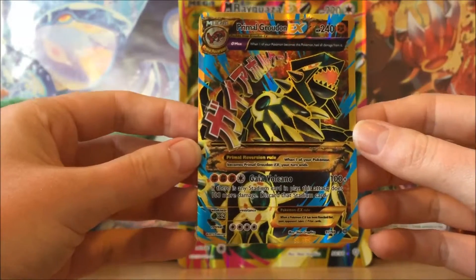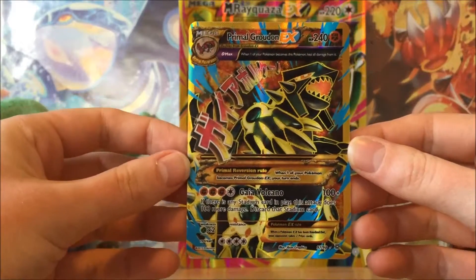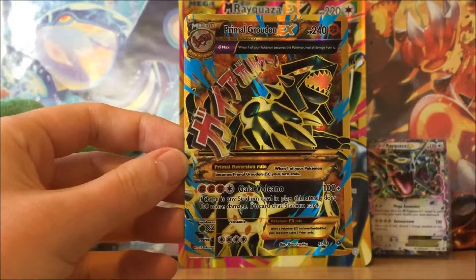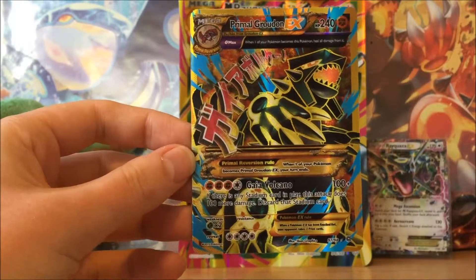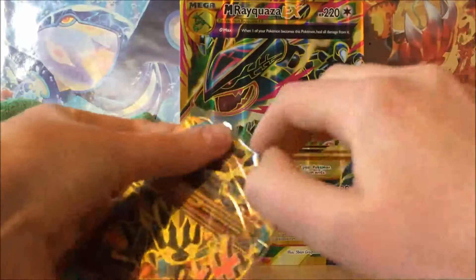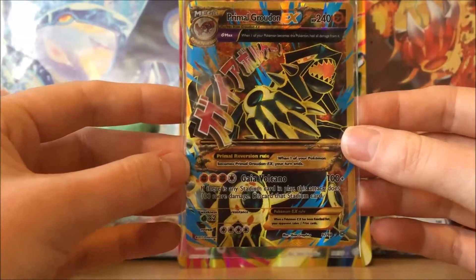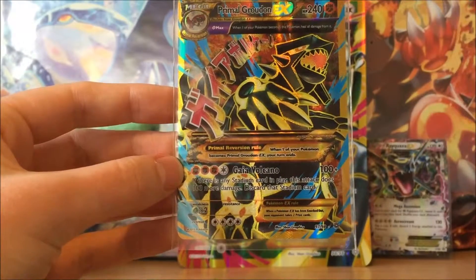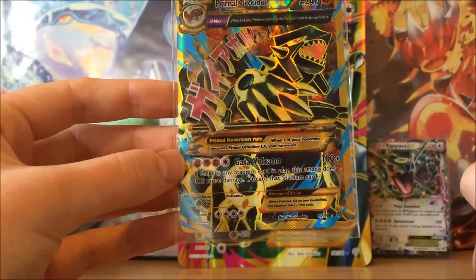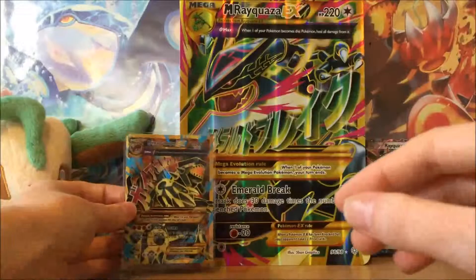Oh my god — no way! Holy guacamole, that's a Primal Groudon EX full art shiny! Oh my god, I'm having heart palpitations! I wasn't expecting that at all — I told you Hoopa was bringing us the luck! Look how beautiful this card is. Let me get a sleeve because this deserves one straight away. The gold is beautiful, the blue streaks are beautiful, 240 HP and 100-plus damage with Gaia Volcano. This is awesome!